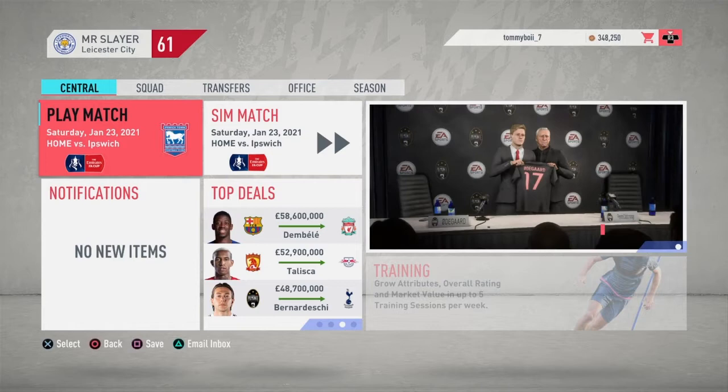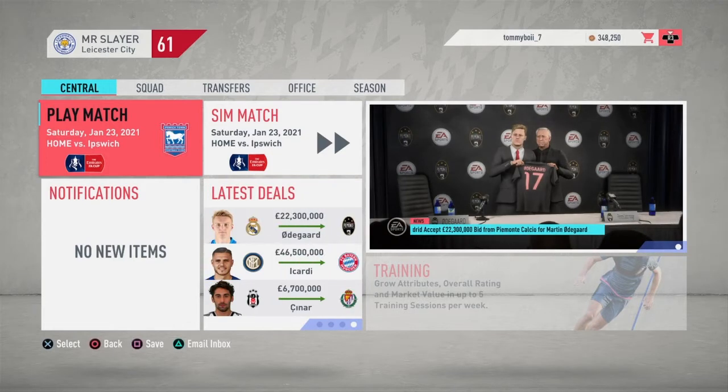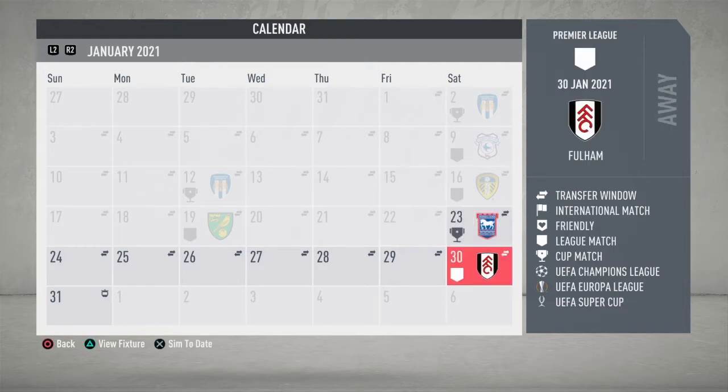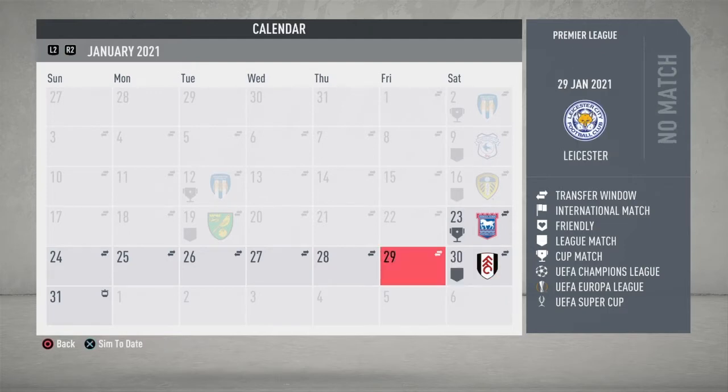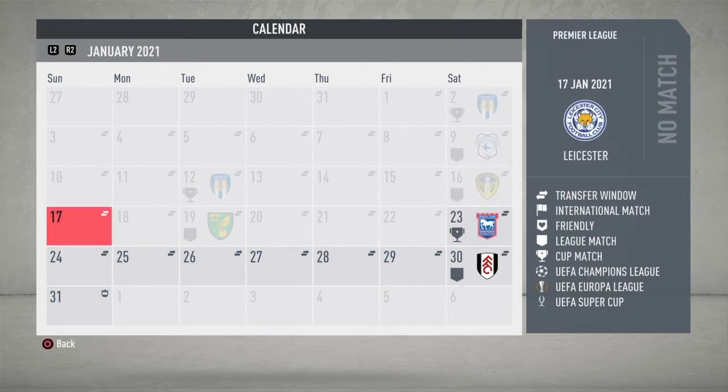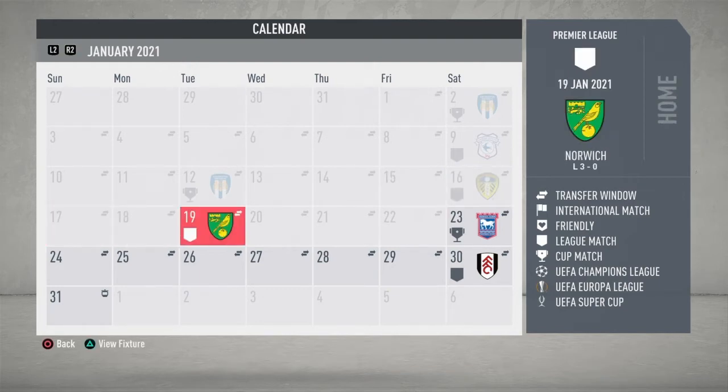Yo guys, how is it going? I hope everyone is having a fantastic day. Welcome to episode 22 of season two of our Leicester City career mode here on FIFA 20. In today's episode we start in FA Cup action against Ipswich and then we end 2021 away at Fulham in the Premier League. Last episode wasn't great — 1-1 away at Leeds and then a 3-0 loss at home to Norwich, which was their first win of the Premier League season.